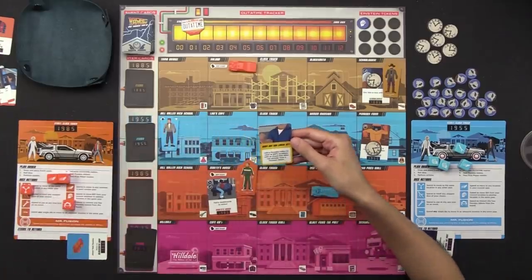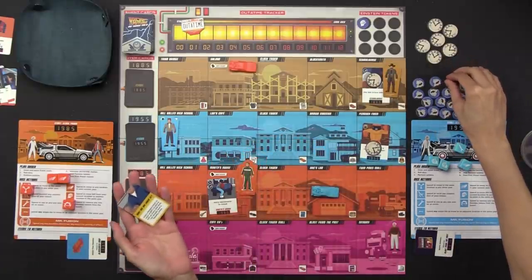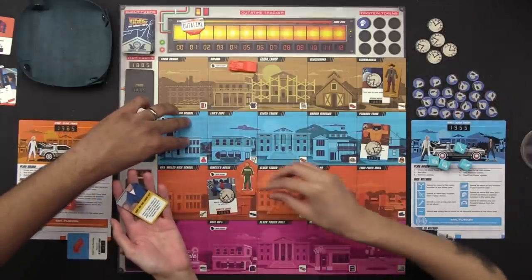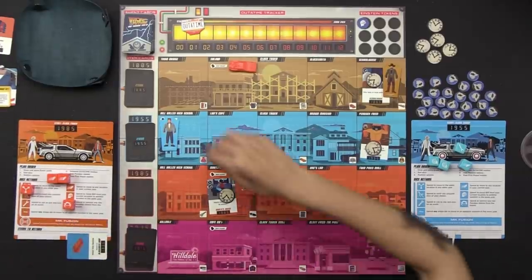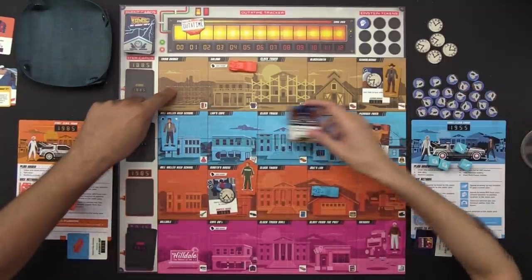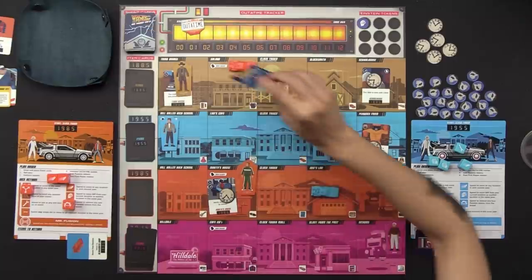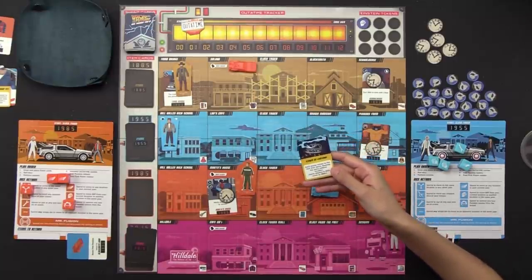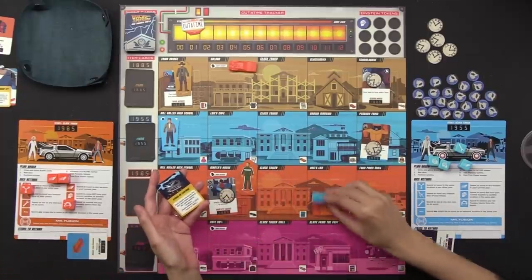We pass the first player marker. Drawing three events: the first says 'Add a paradox token to each of Biff's locations with an event that does not already have a paradox token.' Biff already has one with a paradox, so that creates a little problem. The second event is 'The train pushes a DeLorean to 88 miles per hour' — that's at the train bridge in 1885, and there is a Biff icon so he moves. The last card is 'Struck by Lightning' — each player moves to the next year down, keeping the same relative location. That's good for Naveen but gets me out of where I needed to be.